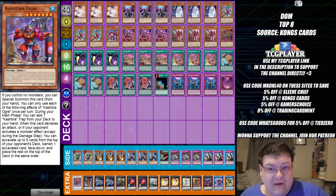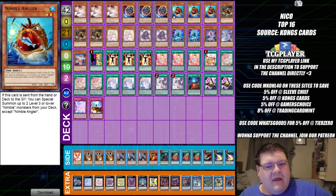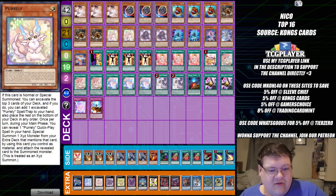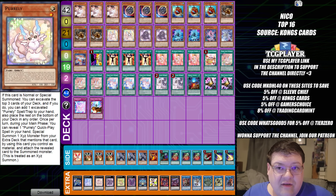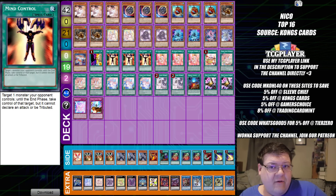Moving on to top 16. So we do have Nimble Angler and Friends. There's your Sprite package, there's your Purrely package. This is just the overflow Good Stuff deck at this point. You try to capitalize on a lot of the advantage this deck offers and have it go well. You play good cards to help with the craziness.